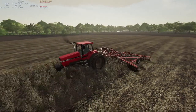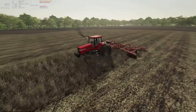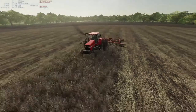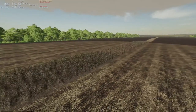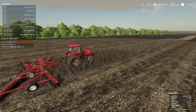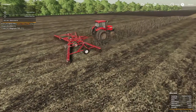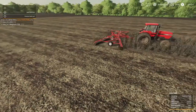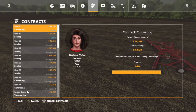Welcome back everybody to Farming Simulator 19 here on Madison Creek. We're finishing up some wheat here that didn't quite make it through the winter, doing it for a neighbor contract, of course. We should be almost done. It is currently the same day as last recording, 4:18 in the evening. We got $820,000. We're on field 20, we got 4% left from being done.